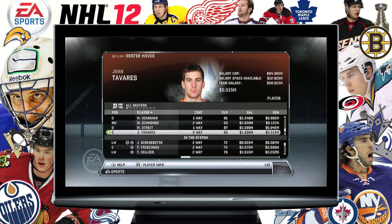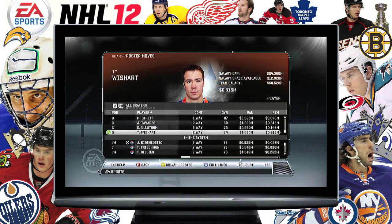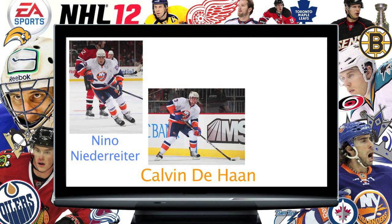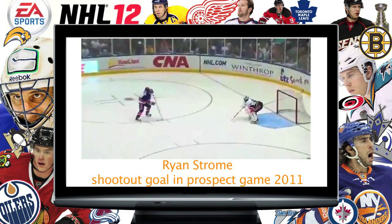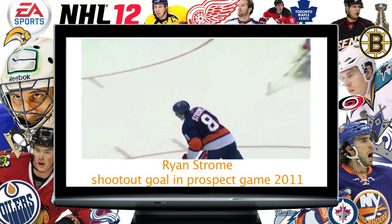I've got Mark Streit, John Tavares — never getting rid of him, he's the future of our franchise — and David Allstrom, who I promoted to give him a quick run out. As you know, I'm a big Islanders fan, so I know what prospects we've got coming up. We've got Calvin DeHaan in college, and Nino Niederreiter and Ryan Strom kicking around in college too. In a couple of seasons those guys will make my line-up, so I don't want to trade them away.